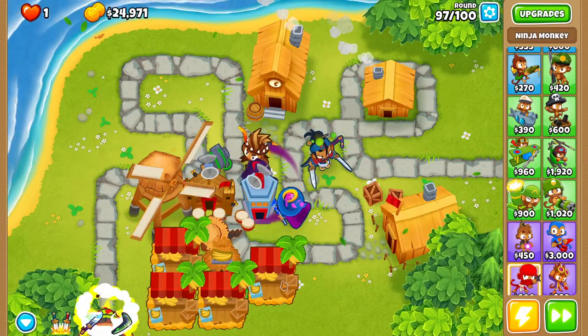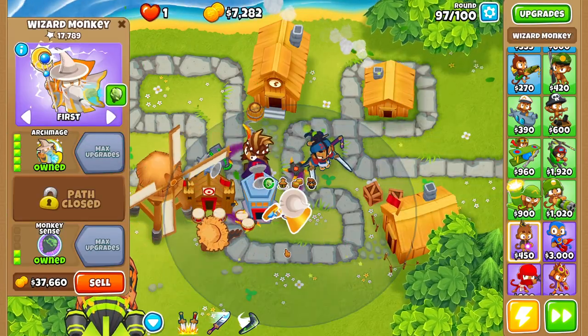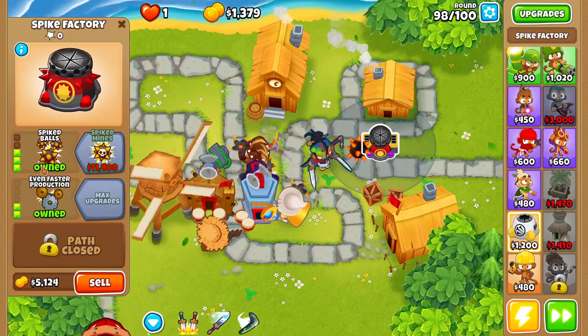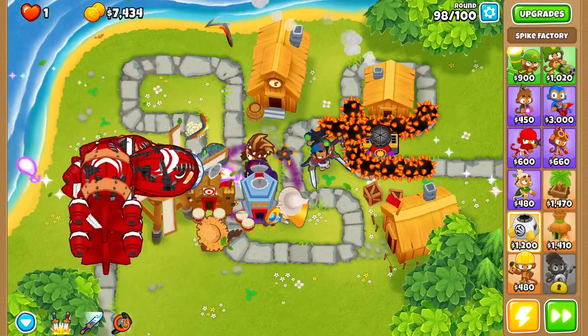Round 96, let's go ahead and sell our alchemist, our ninja monkey, and all of our farms. With the rest of our money, let's buy the Archmage. And since we have a little bit of money left over, let's buy a spike factory and upgrade it up to Spike Balls in the very back.